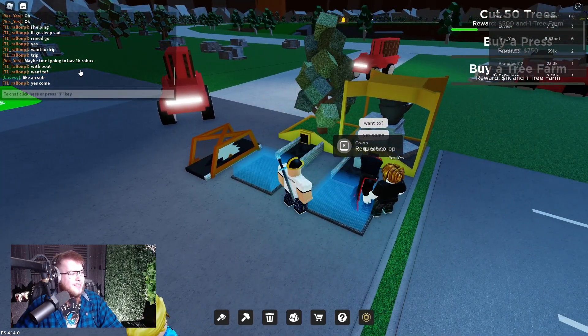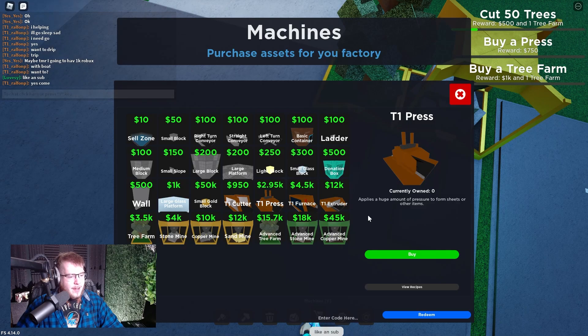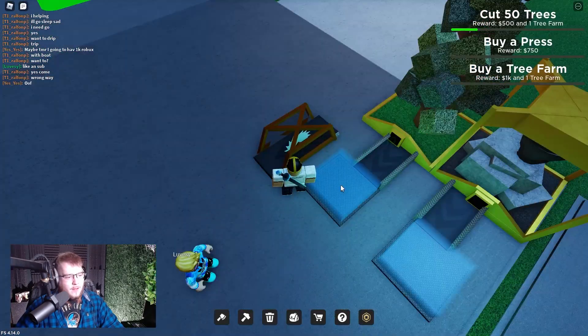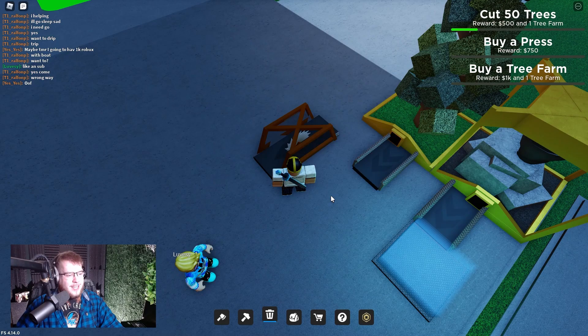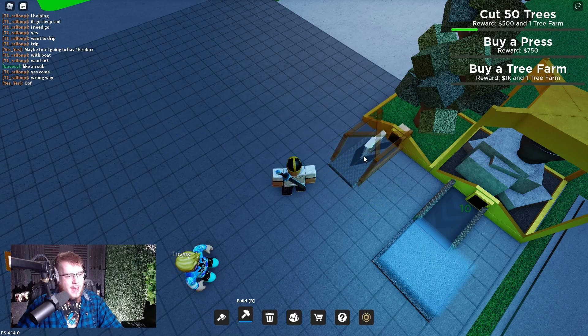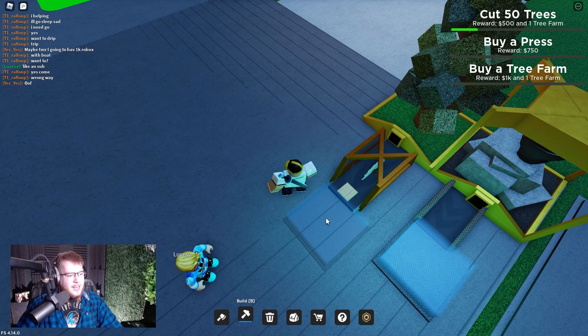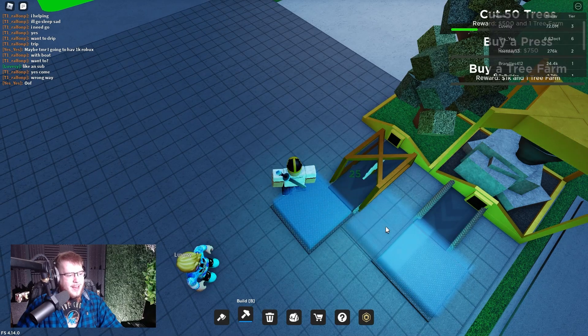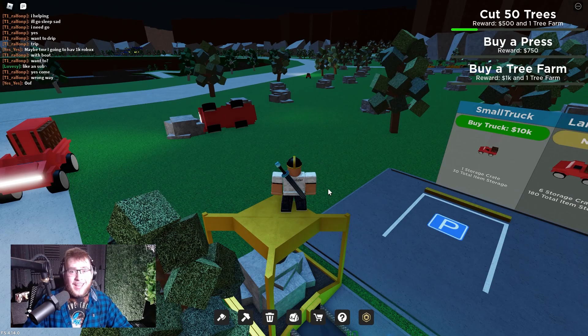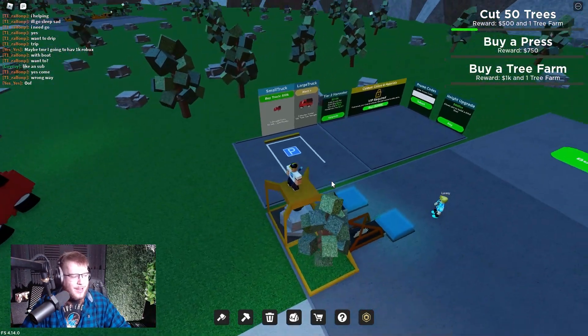The cutter cuts trees, and the press applies a huge amount of pressure to form sheets or other items. I'm going to skip the press for now and try setting up the cutter. Let me delete what's here, go to build mode, place the cutter right here, and put the sell zone next to it. There we go — let me make some progress and come back when I'm sort of rich.